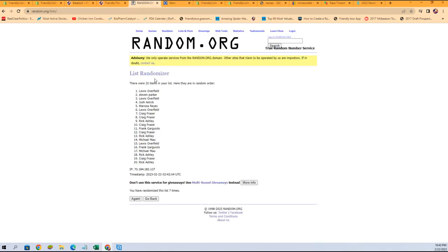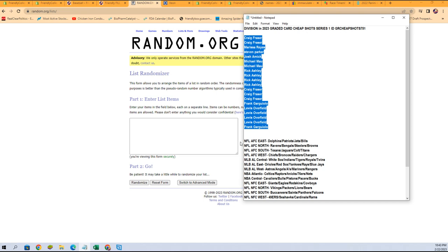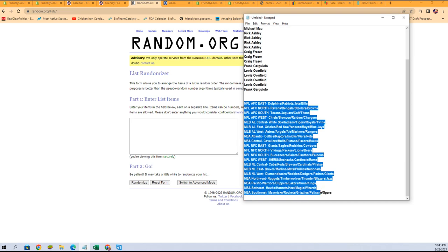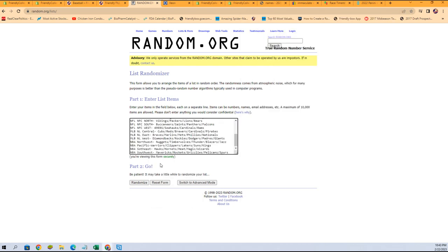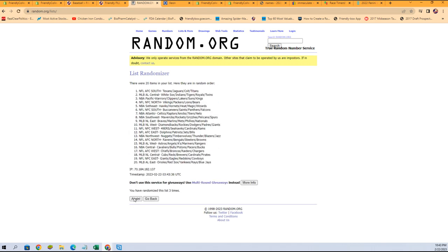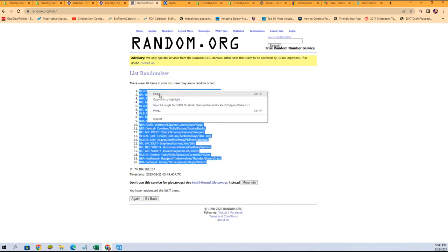Let's go get our divisions in a fresh randomizer and do it again seven times — one, two, three, four, five, six, and seven. We've got NBA Southeast at the bottom, MLB NL West at the top.